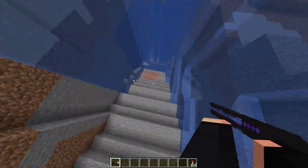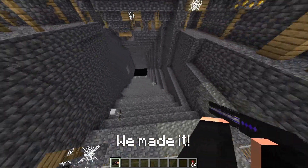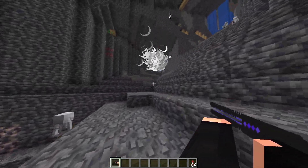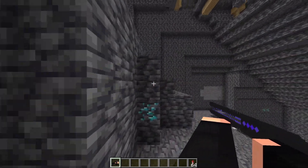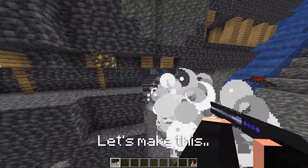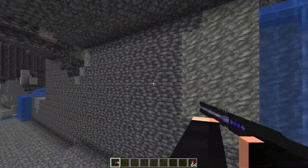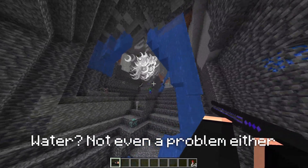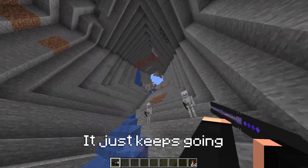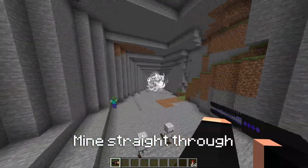We can just fly down through water too — and we made it. Great for mining too, like look at all these diamonds you can see here. Let's just expand the mineshaft just a little bit. And water? Not even a problem — it just keeps going and mines straight through.